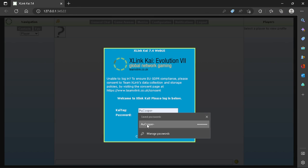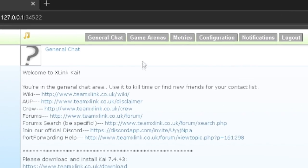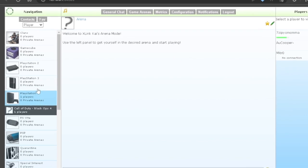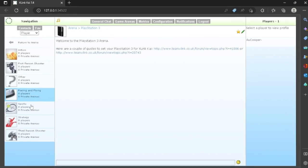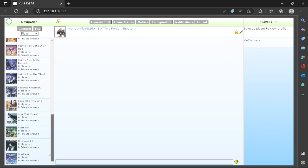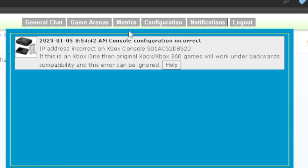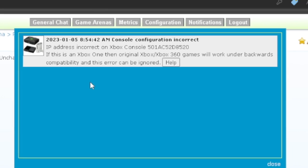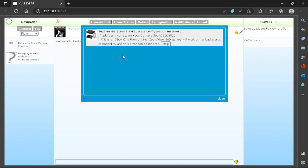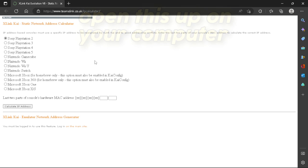Now you can sign in to XLink. Type in your tag and your password and then sign in. After you sign in, click on 'Game Arenas,' then PS3, scroll down to Third Person Shooters, and scroll down to Uncharted 3. After this you'll load into the arena menu. At the top right there is a tab called 'Notifications' — this is really important for the future. There is also a link in the description called 'IP Calculator.' Once you have this open, it is time to pull up the PS3.